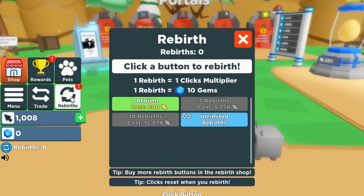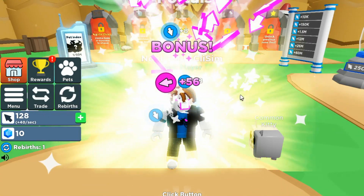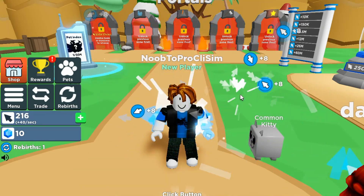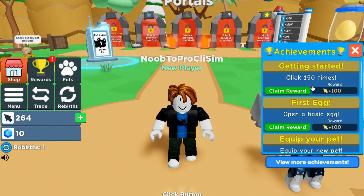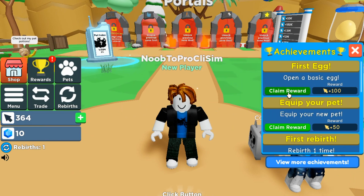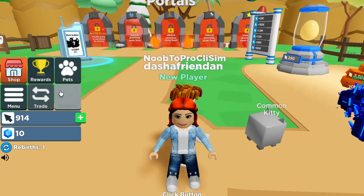We should probably try to rebirth, so let's get 800 clicks to rebirth. We just got a thousand clicks, let's rebirth. Now we get eight clicks per second, very nice. We get a reward: click 150 times, open a basic egg — just some random stuff.